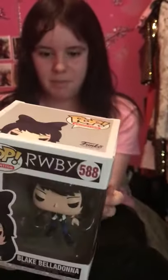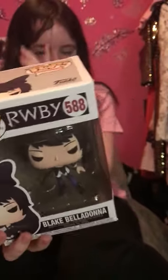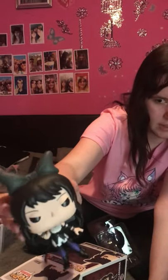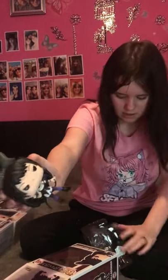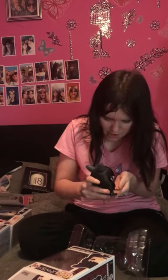First I'll start with the one that Sapphire got me, which is Blake from an anime I want to watch called RWBY. I already have one from that set called Ruby Rose. This is Blake - she's pretty cool, she's got black hair and a bow that apparently has cat ears under it because that's what her character's like.